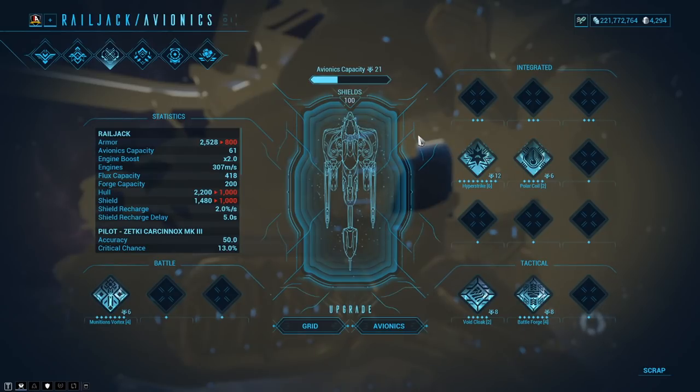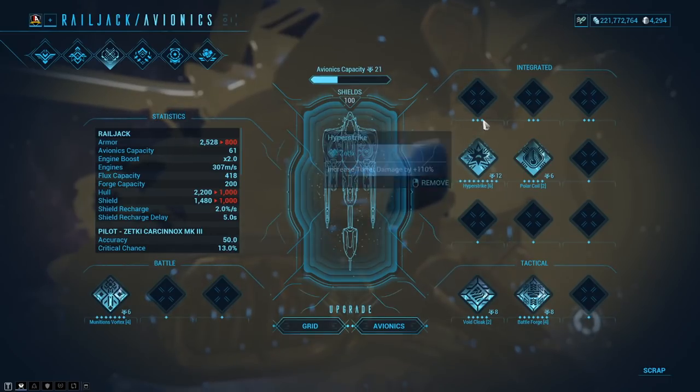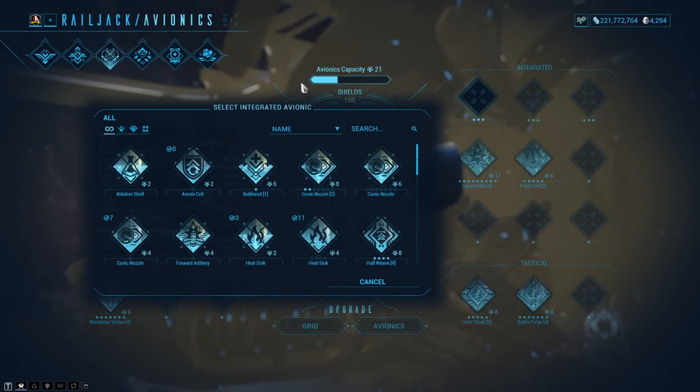From there, start putting in things like HP, armor, and shields. Within Warframe Empyrean you cannot bypass shields the same way as in regular Warframe with toxin or slash procs. However, there may be weapons that lower your shields significantly. You'll find your shields dropping very quickly at the beginning — the Railjack when you first get into Empyrean is actually quite squishy. So you do want to get as many avionics as you can. You'll get them as drops as you keep playing.